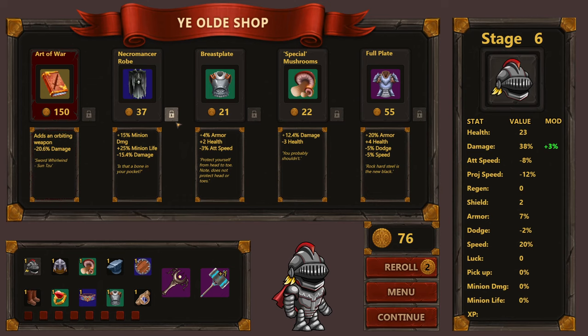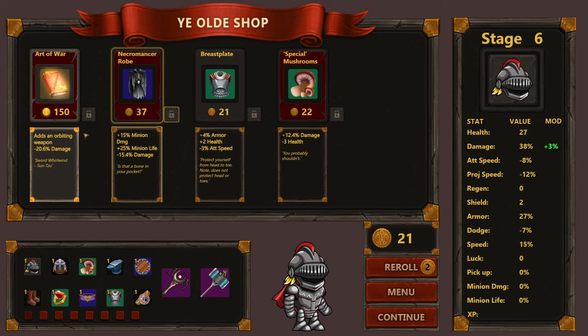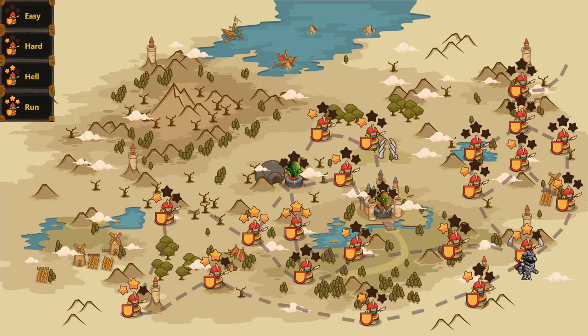There's a Necromancer Robe that adds an orbiting weapon with minus 20% of something — a special modifier. And Full Plate armor. We're going to take the Full Plate and save the Necromancer Robe just in case. There's also Art of War which looks really cool, but at 150 coins we'd have to go without upgrades for a while, so we'll skip it.